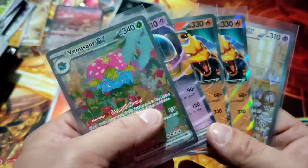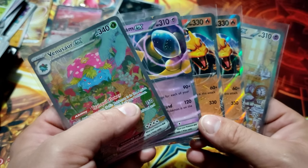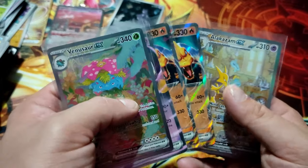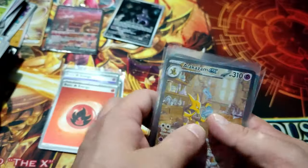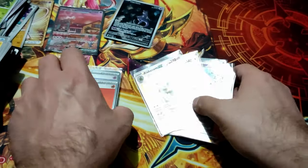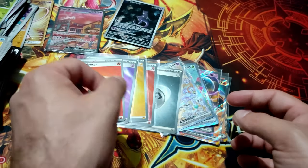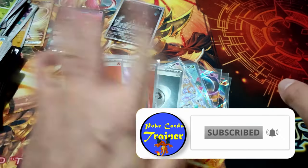This is the pull from this Ultra Premium Collection. It's very decent — the best hits are Venusaur EX and Alakazam EX, two Charizard EX, one Alakazam EX, plus a couple holo energies. Thank you guys for watching — don't forget to subscribe, I'll see you in the next one, bye bye!